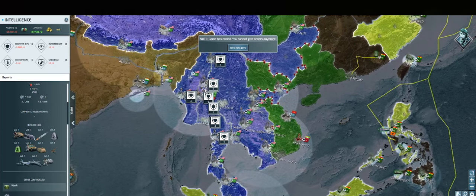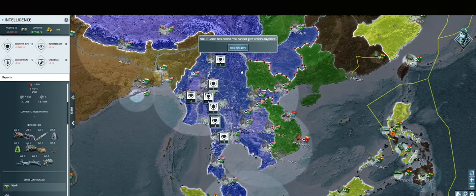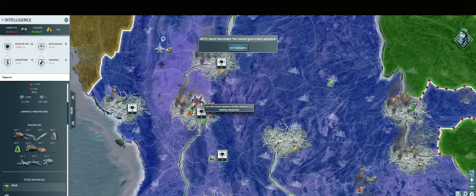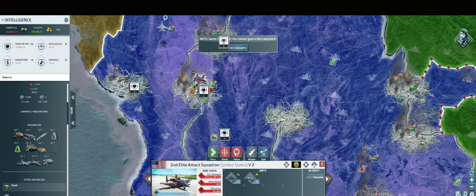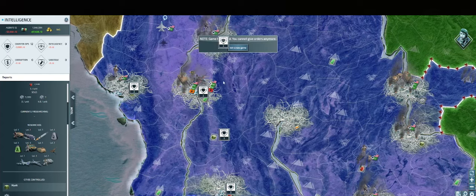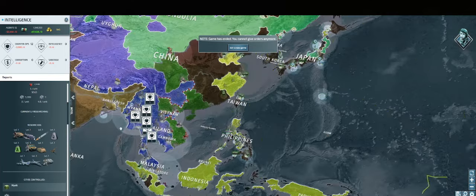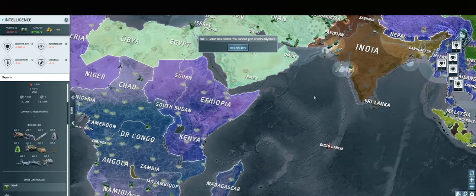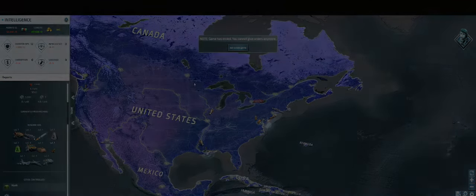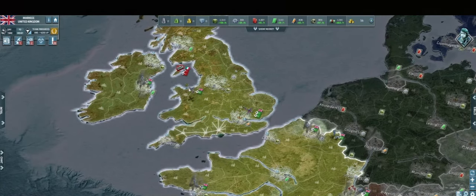You can also use espionage to find what units the enemy is building and then make counters against those units. For example, if the enemy is building helicopters, you can proceed to build air superiority fighters. Another amazing strategy is to sabotage the enemy airfields — if the airfields are successfully sabotaged, the planes or helicopters in that airfield will be stuck and can't leave, giving you the benefit of destroying all the enemy's air force at once. You should also be stationing counter-ops agents in your homeland cities to stop your opponents from using this against you.